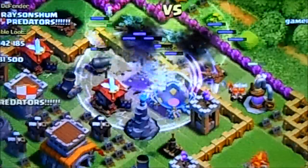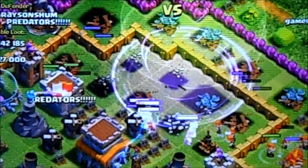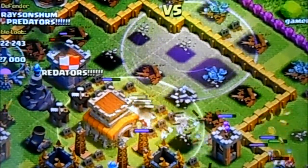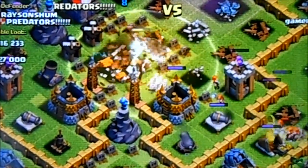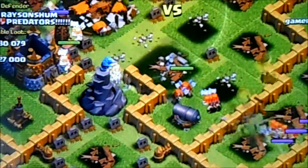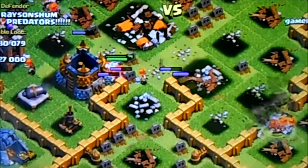Last time I attacked with Valkyries was just practice, and all of them went around and didn't go in between, and the defense killed me really bad. But this time it's really good — they went straight, and some went around but it helped a lot. Now I'm done with half the base and killed all the splash defense units.